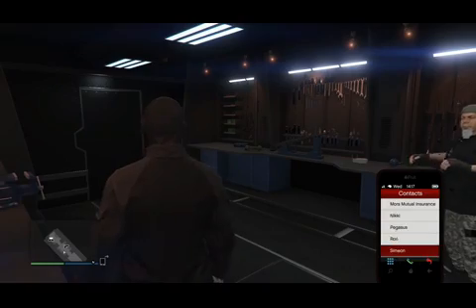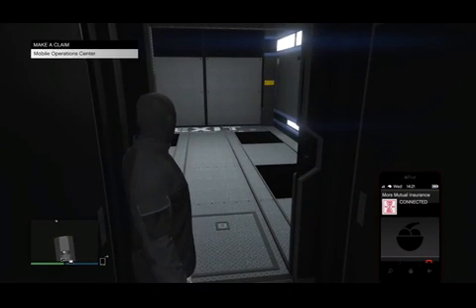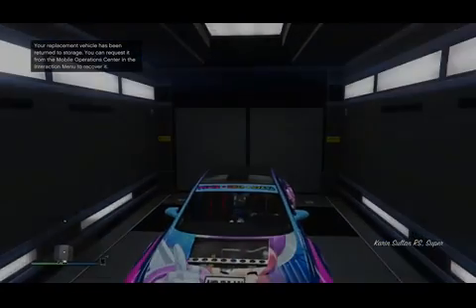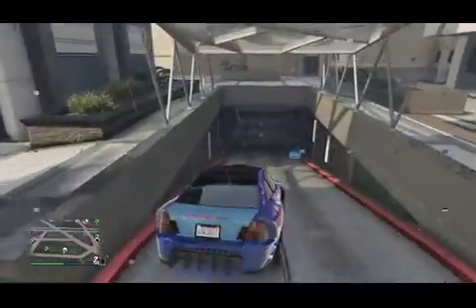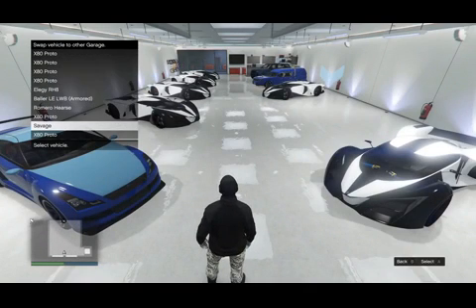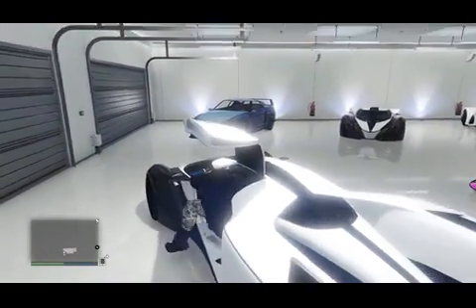Once inside your Mobile Operation Center, make sure a vehicle is inside it. Bring it out, then drive it all the way to your garage where your Savage or jet is stored. Of course the garage will be full and you'll get an alert saying it's full — just accept it. Then simply replace over the Savage or jet with the MOC vehicle, and that Savage will now be inside your Mobile Operation Center.